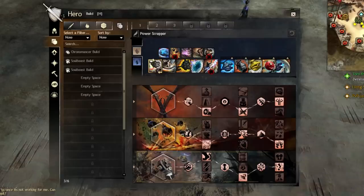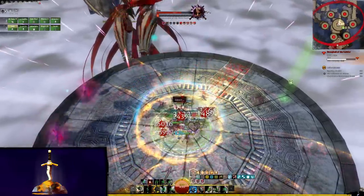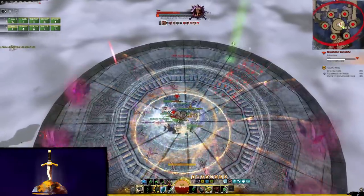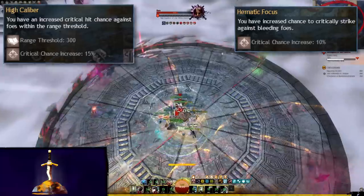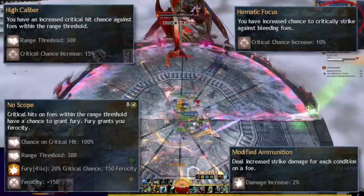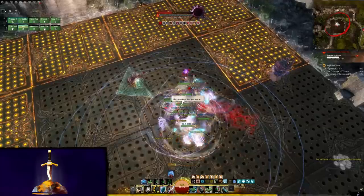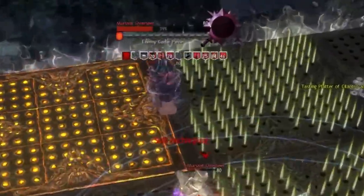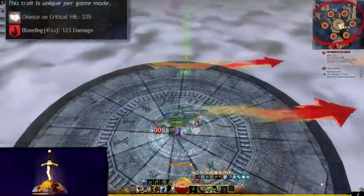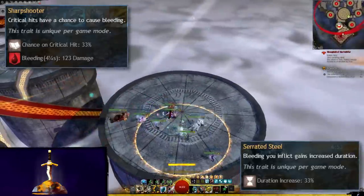Other trait lines pale in comparison to the mighty Scrapper, but we do use two more to complete the build. Firearms and Explosives do one thing very well: massive damage. We get a free 25% critical strike chance from High Caliber and Hermetic Focus, free fury and extra ferocity while having fury from No Scope, and Modified Ammunition throws 2% damage modifiers all over the place. Each condition on your targets will give you 2% extra damage on that target. In raids or many group situations, enemies might have 10 conditions on them — or more, fairly commonly — for a massive 20% extra damage. Sharpshooter and Serrated Steel are some free bleeding and more bleeding damage, which Scrapper will apply incidentally, but not exactly a main focus of the build.